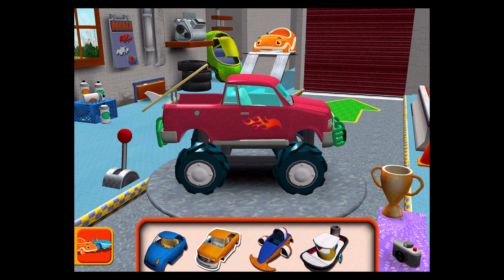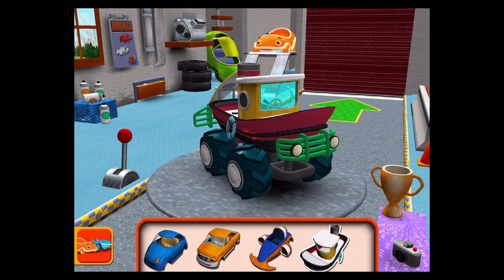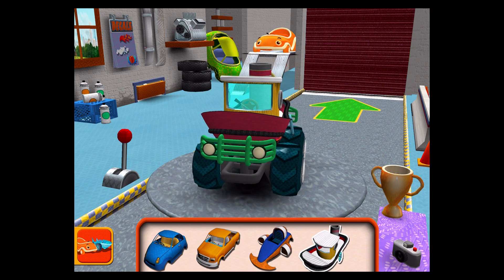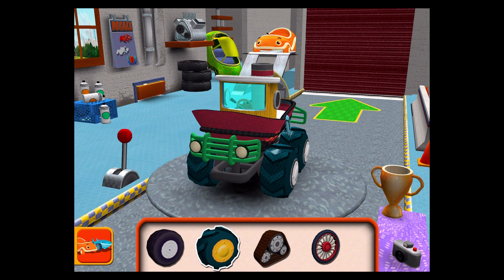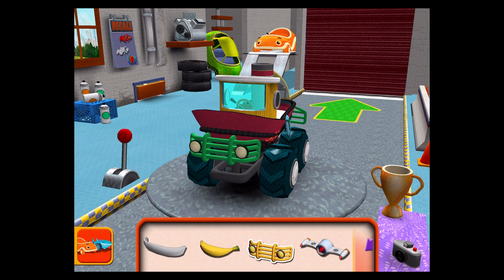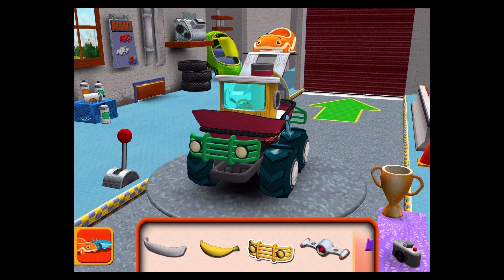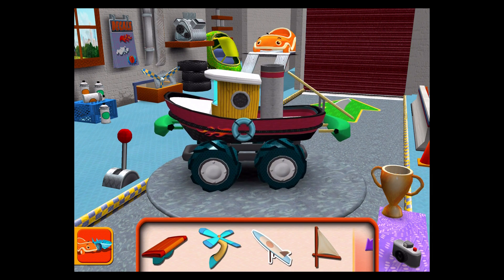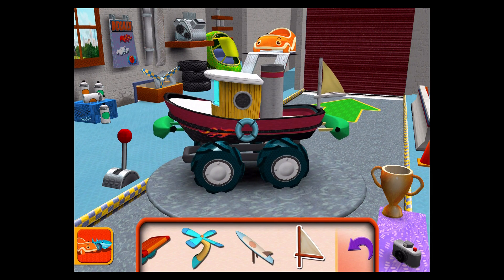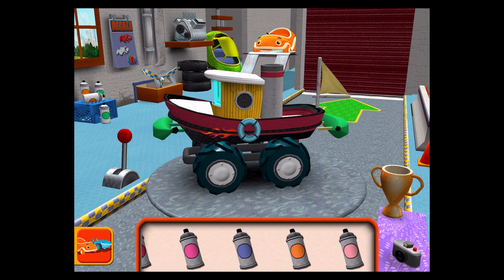Choose a car body. Tires — drag to add one to your car. Bumpers — drag a bumper to your car. Extra parts — drag an extra part to your car. Paint! Choose a color, then tap the color part you'd like to paint.